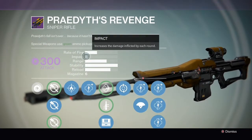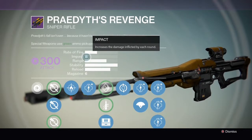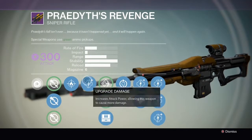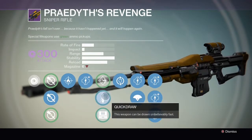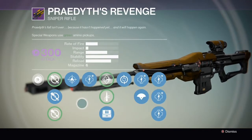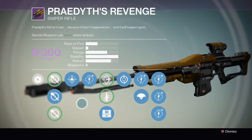It also has Oracle Disrupt, which is useful when in the Vault of Glass for killing the Oracles, and also has Feeding Frenzy which allows us to reload the weapon quicker. This is a brilliant gun — I've looked forward to making this review and I've enjoyed making it, so let's get into it.